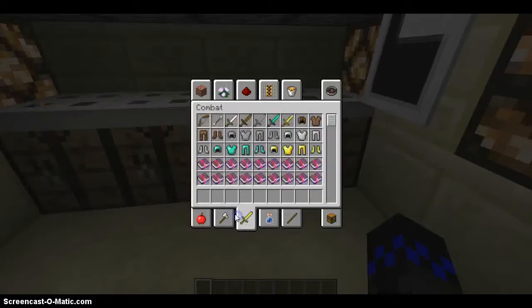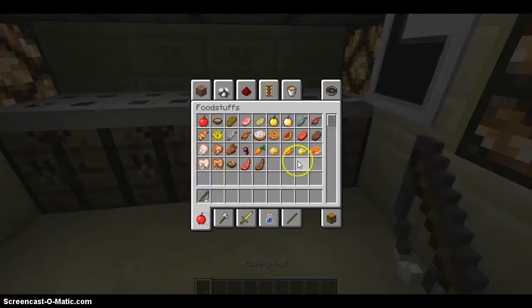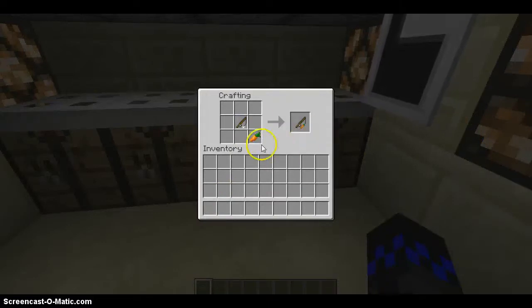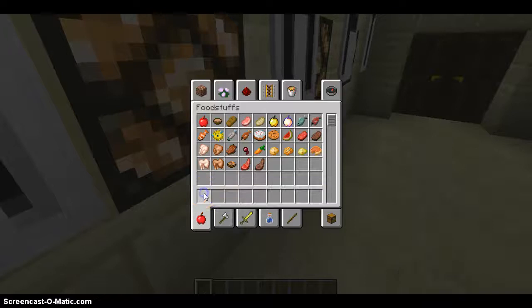And the final one — you use a carrot on a stick. I think you just need a fishing rod and put a carrot underneath it. I think it's like that. Yep. So then you can ride pigs with that. Very simple.